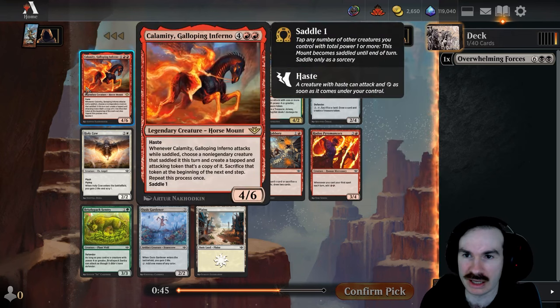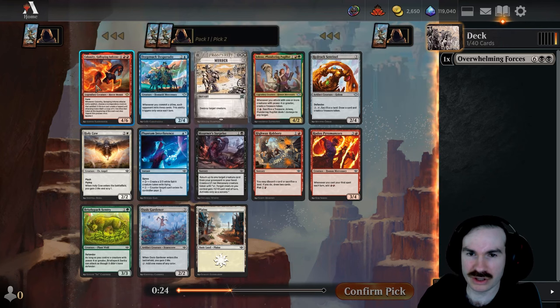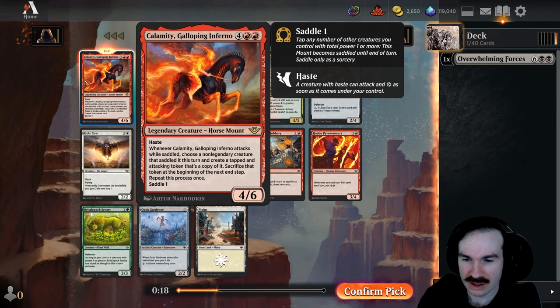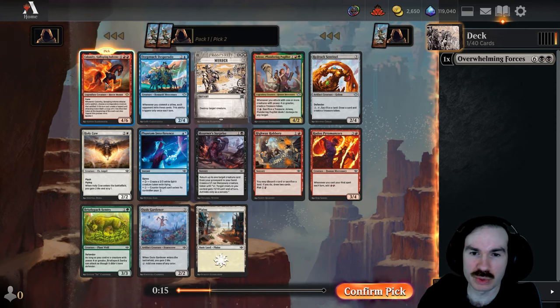Let's see what Calamity Galloping Inferno does: six mana, four-six haste. When it attacks while saddled, choose a non-legendary creature that saddled it, create a tapped and attacking copy of it, sacrifice that token, then repeat this process once. Wow, that seems really awesome — so you get two copies of whatever saddled it. That is incredibly sweet.